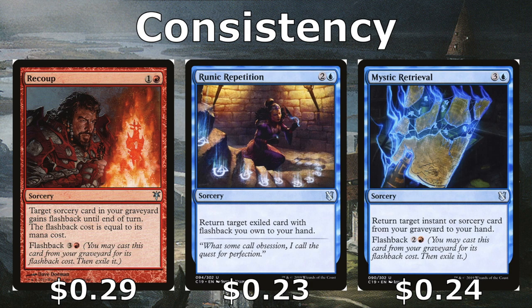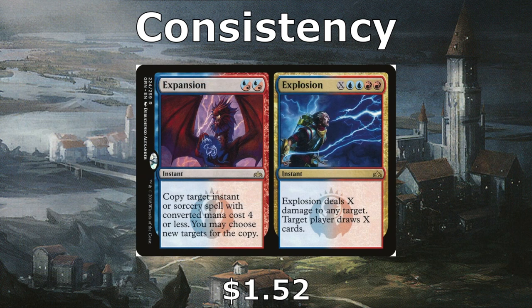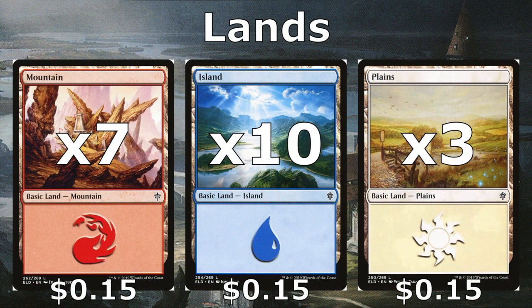Backdraft Hellkite gives all instants and sorceries in our graveyard flashback equal to their regular mana cost, letting us recast cards without native flashback. Narset's Reversal and Increasing Vengeance help us copy instants and sorceries for extra triggers, similar to Savine himself. Expansion/Explosion rounds things out — Expansion copies a spell for extra triggers, Explosion deals damage and draws cards, making it useful at any stage of the game.